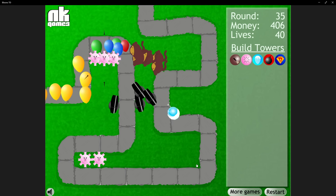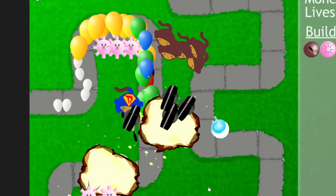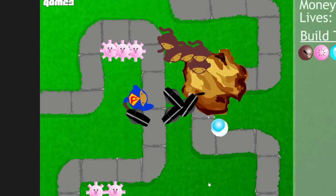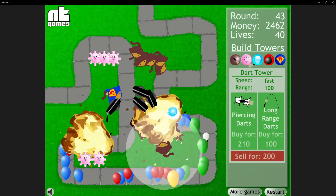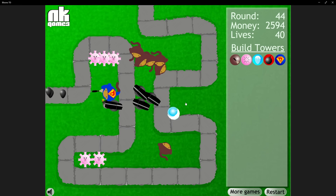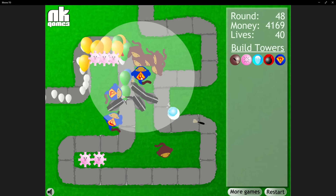Round 34 had a yellow almost get through — that would have been a disaster. We picked up another bomb shooter in the middle, and it was clear we could handle everything as long as the black layers were popped. So we started our biggest save up of the day: $4,000 for a super monkey. There were several close calls, but on round 41 we got him down up front where he could help with the back of the track but was most needed for the black layers. This worked amazingly. We then easily made it back up to $4,000 and got a second super monkey on round 45 and a third on round 48.